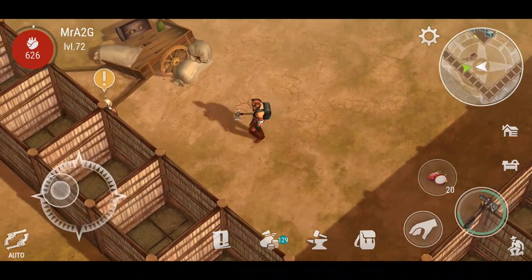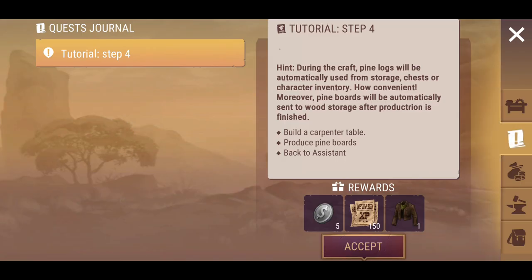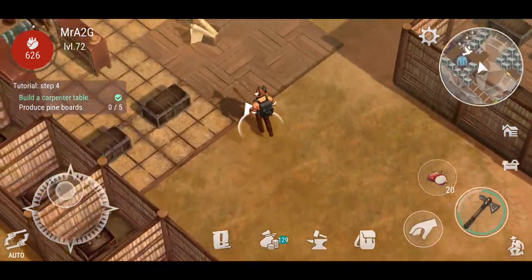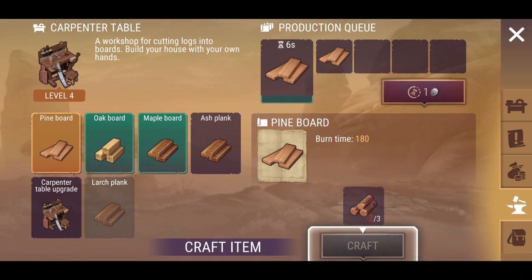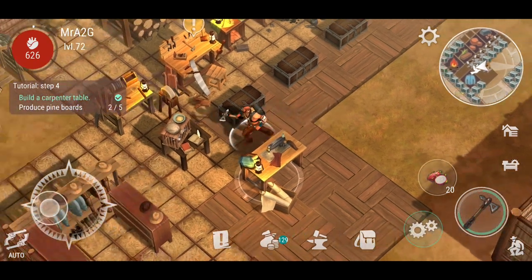I want to come over to this guy here because he's hanging out at the side of my base. It's a tutorial system, so I guess for new players — possibly for the new update as well. Basically they're asking me to do tutorial step 4: build a carpenter table, produce pine boards, go back to the system. I'm just going to accept it and track the quest. Let's go ahead and do that.